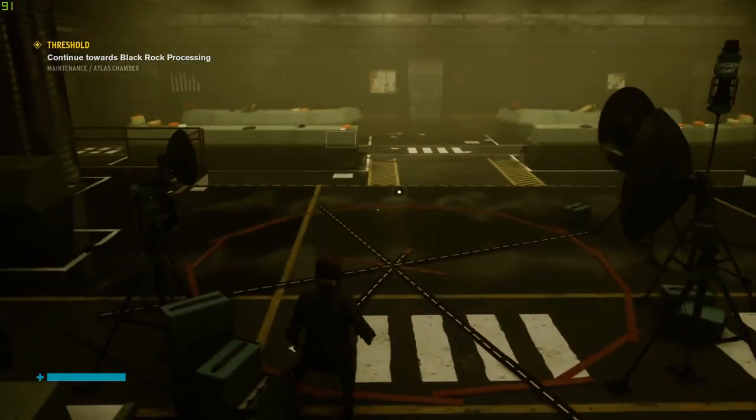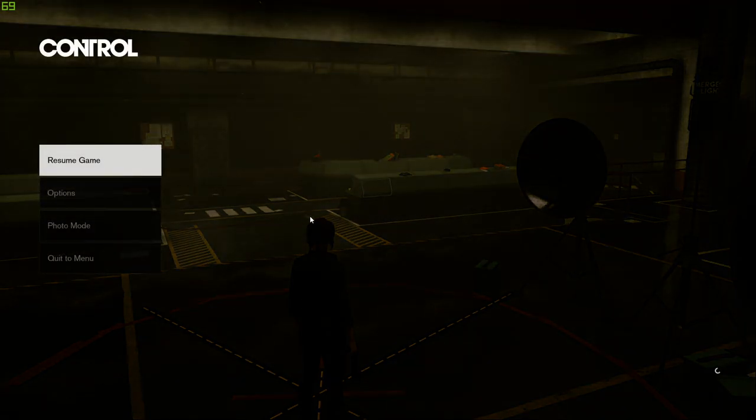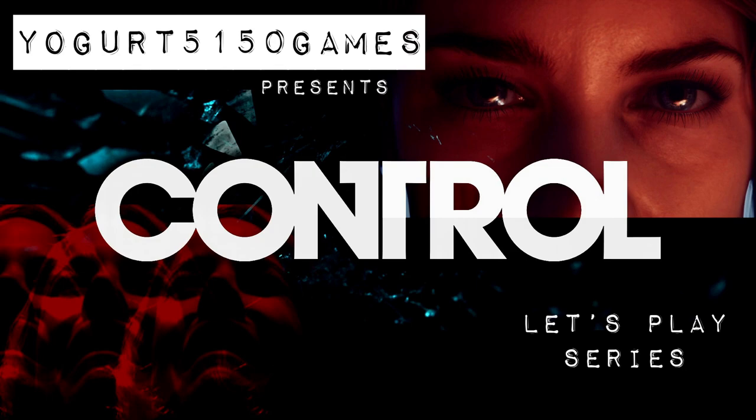Either way, I think this is a good place to wrap up episode 22, so I'm going to do that — save. So there we go. That was episode 22 of my Control let's play series. We're trying to figure out how to get to Blackrock Processing to get more Blackrock Prisms for the HRA machine to create more HRA devices to protect people. We got sidetracked trying to do one of the high-level targets but made a silly mistake, got killed, failed that. Now we're back looking for Blackrock Processing because Jesse, Polaris in our head, and I can't quite figure out how to get in there — but we will.